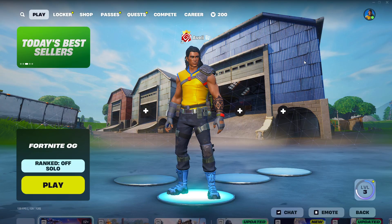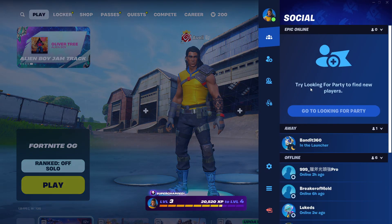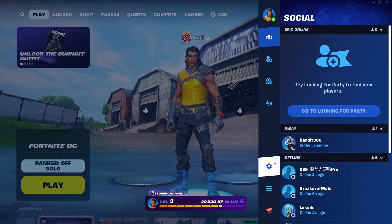First, launch Fortnite and head to the main lobby. On PC, press escape or click the avatar menu on the top right. Next, click the settings or the gear icon at the bottom of the menu to open your game options.